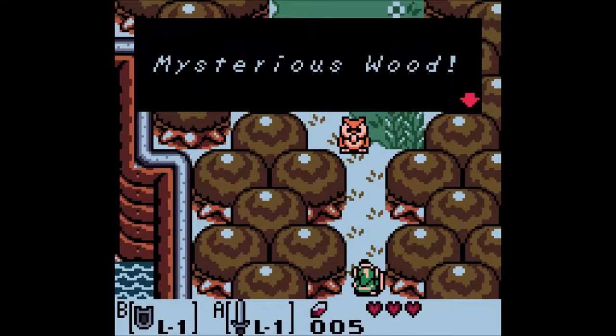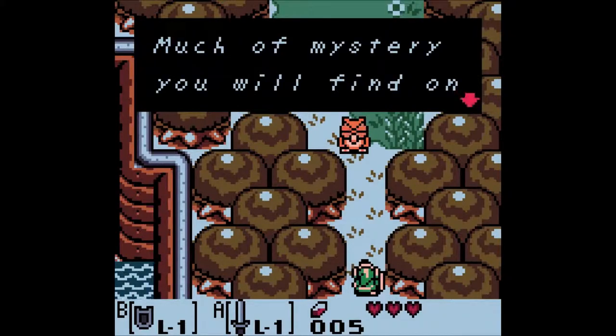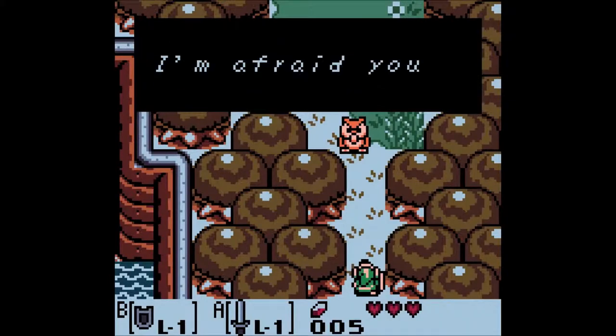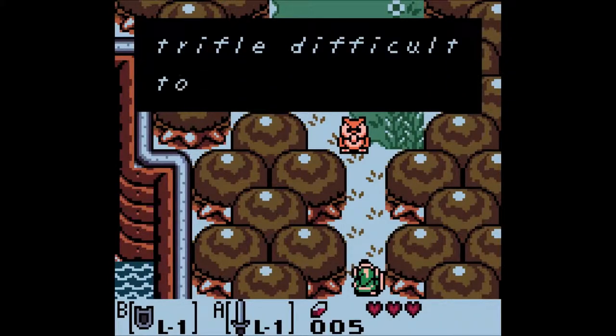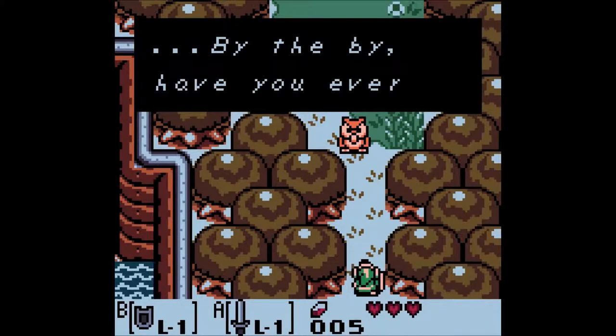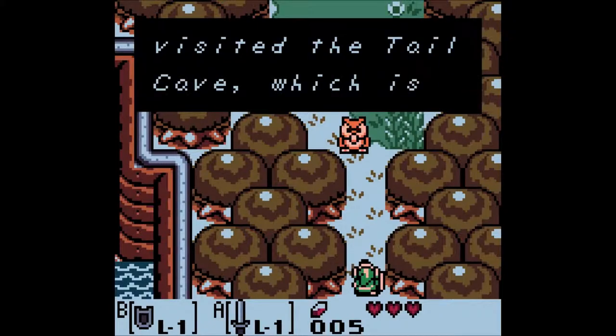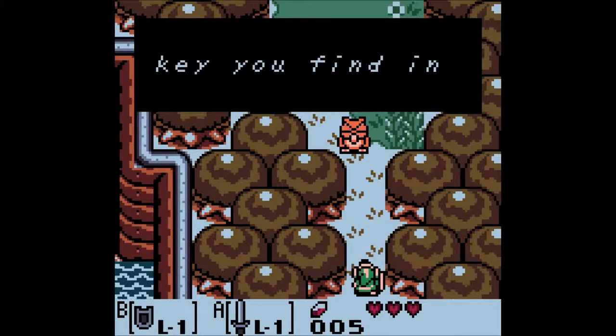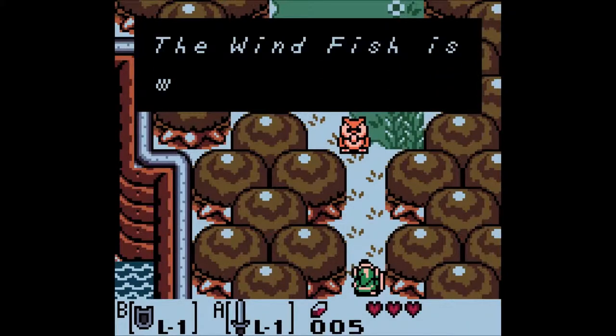Welcome to the Mysterious Wood. 'Much of mystery you will find on this uncharted Koholint Island. I'm afraid you may find it trifle difficult to leave this island while the windfish naps. Have you ever visited the Tail Cave, which is south of the village? Go there with the key you find in this forest. The windfish is watching. Hoot.'